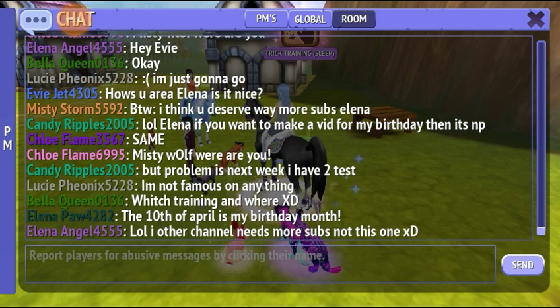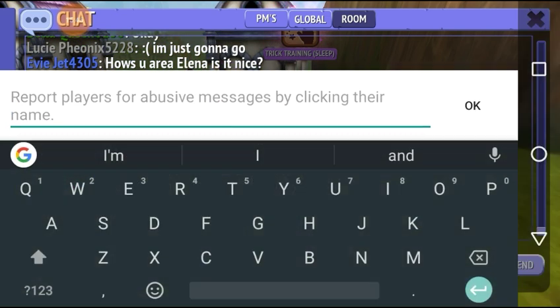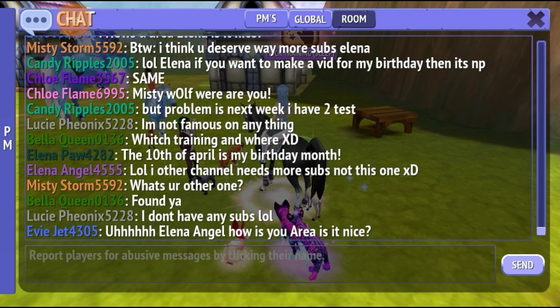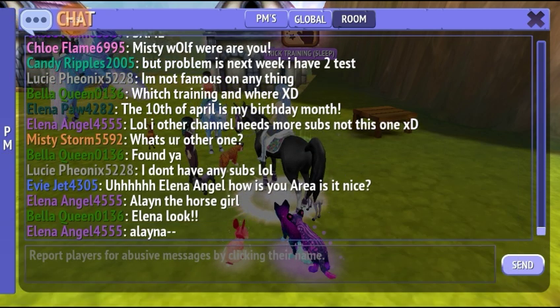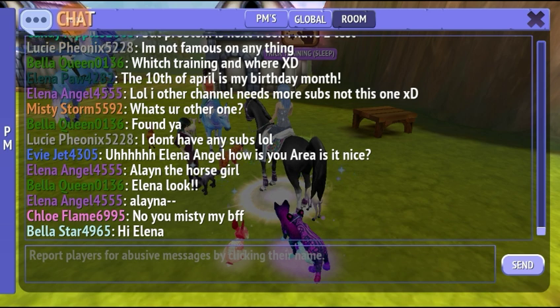I hate when the chat glitches and you only get half of what you said to send. That really, really irritates me. I have a lot of birthday videos to work on here. My other channel? Alina the horse girl. Yep, that's my name. So basically, my name in real life is the same as the name in the game, just spelled differently.